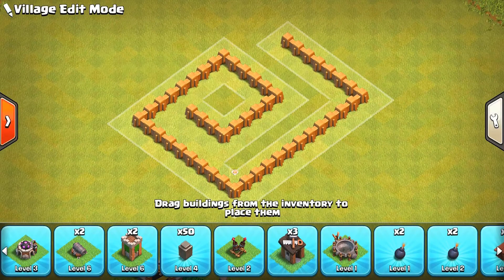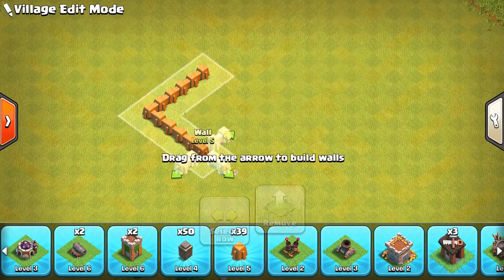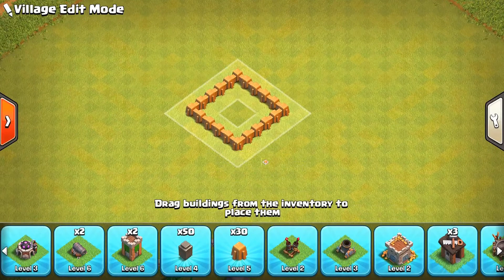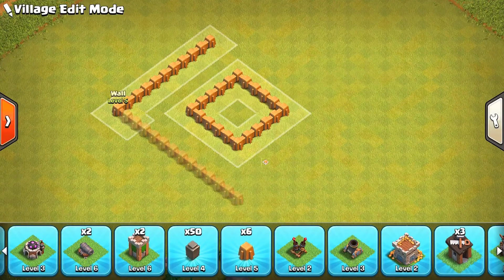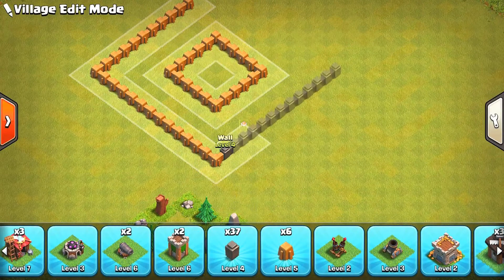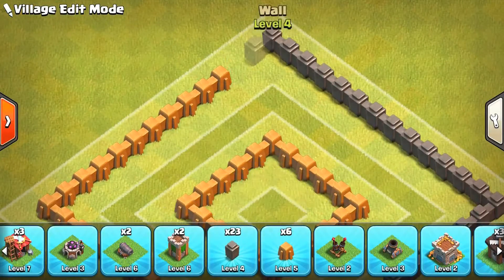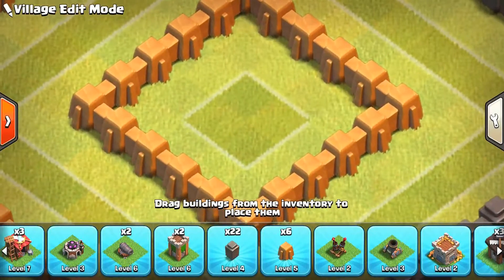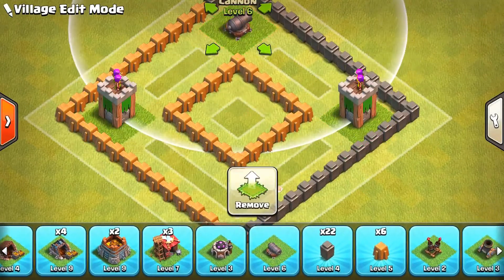There is another base design I want to show you right now. Again it's where you want the troops to spawn from the center of the base. You can do something like this and drop your walls in a pattern like so — let me do it real fast. I'm going to drop in some level 4 walls since I don't have any more level 5 walls. So make compartments like this times three, and the troops are going to start spawning in from the center.